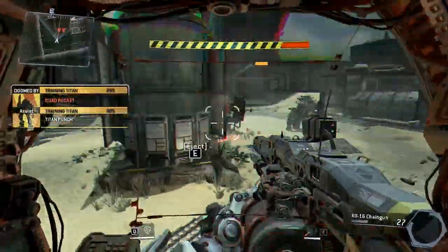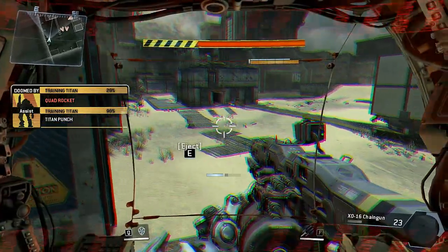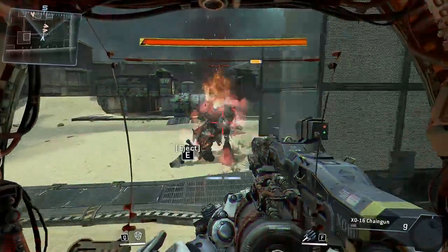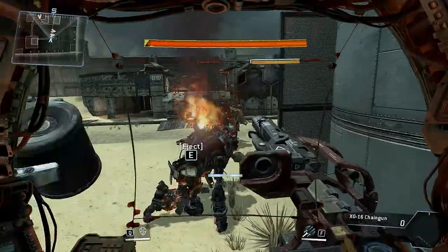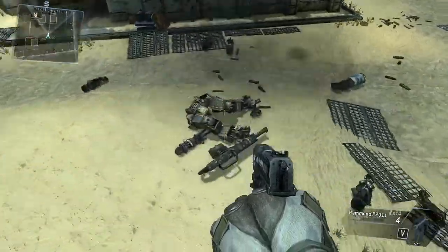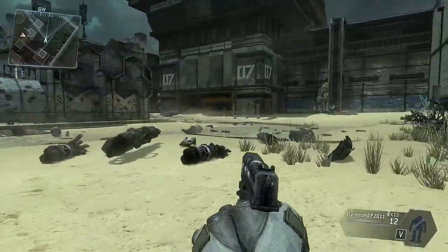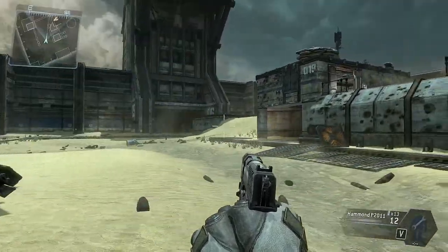Your Titan is critically damaged. Combat veterans refer to this as doomed state — your Titan will inevitably self-destruct once it is doomed. In this simulation, you will have infinite time to eject. This will not be the case in actual combat — you must eject before your Titan goes critical. When you eject, you can use the higher vantage point to plan your next move. Excellent. Your pilot combat certification is complete.